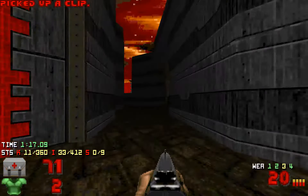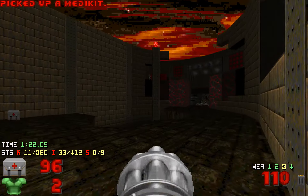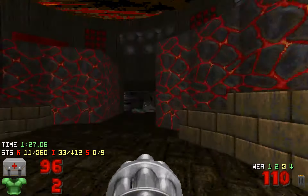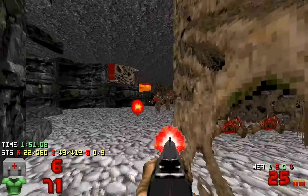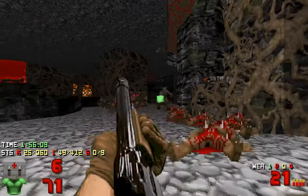Kill him first because there's a place right here where monsters easily get stuck. I don't want that to happen, so I try to kill everything first before doing something else. Kill this chaingunner, and this chaingunner — it's dangerous to walk in just like this, but it doesn't seem there's a better way to do it.